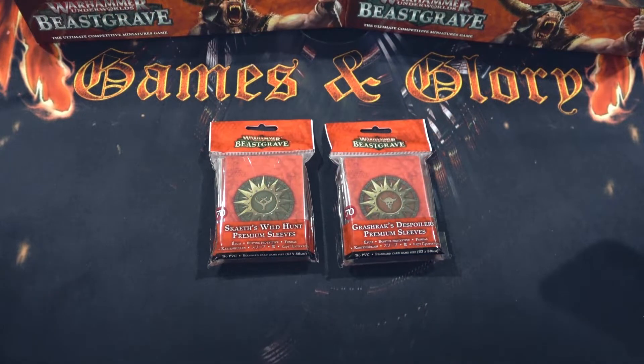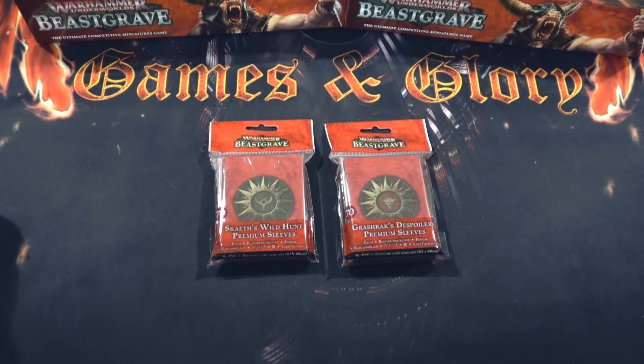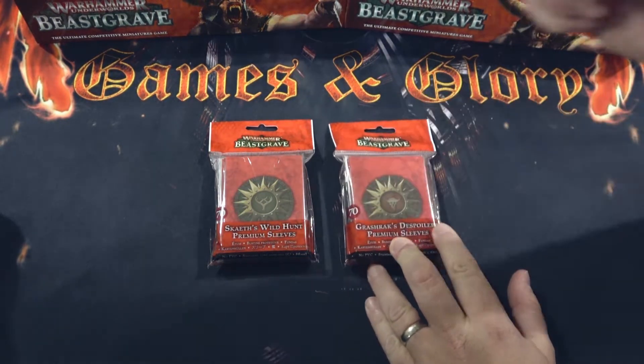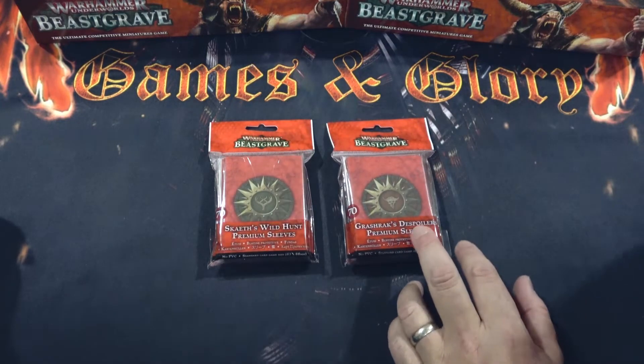I'm your host, the General, and with me is the Wookie. In this episode of the Beasciray release unboxing, we have two premium sleeve packs: the Grashox Despoilers Premium Sleeves and the Skates Wild Hunt Premium Sleeves.